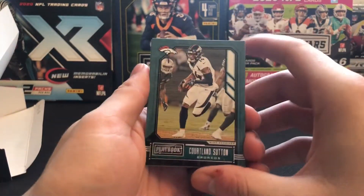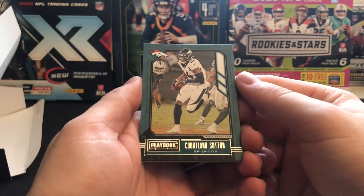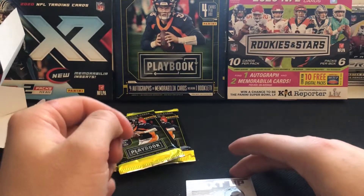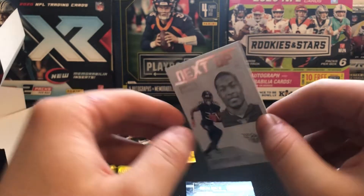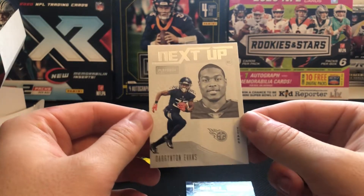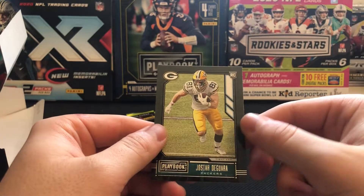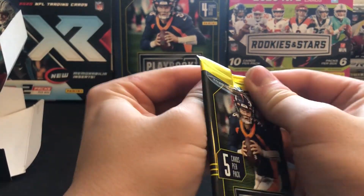Here is what your base card design looks like. Not the worst I've seen, but I've heard a lot of people complaining about these — honestly I'm a big fan of it. We got a Cortland Sutton, Keenan Allen, and this is gonna be our rookie insert — the Next Up — it's a Darrington Evans. I really like the look of these. Then we got a Desmond Patton for the Colts, and Josiah Deguara is gonna be our last rookie out of that pack.